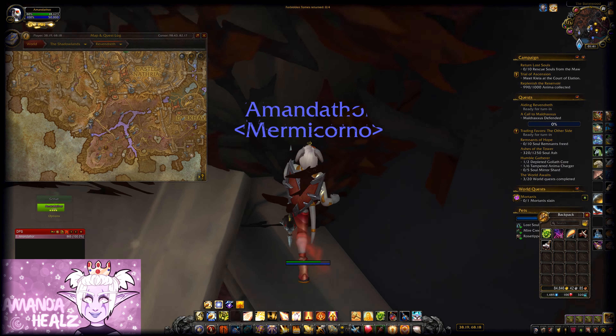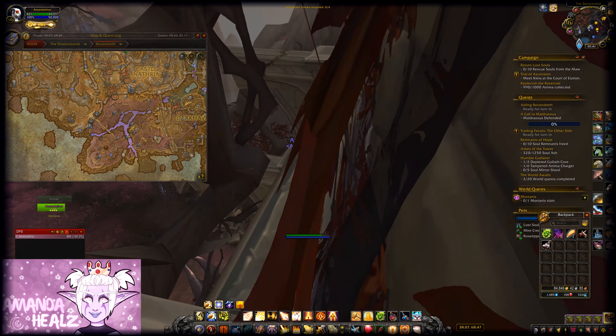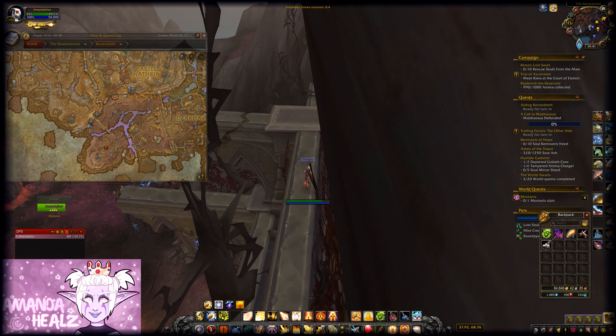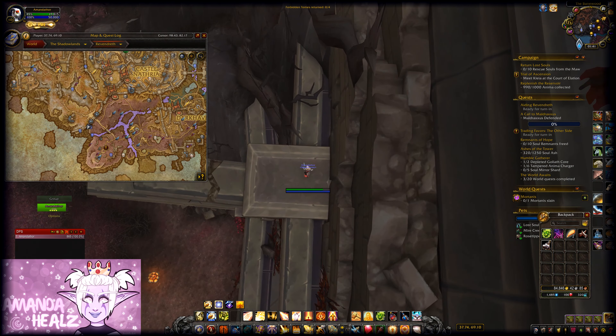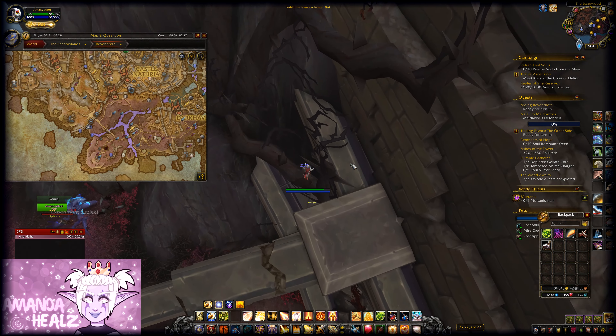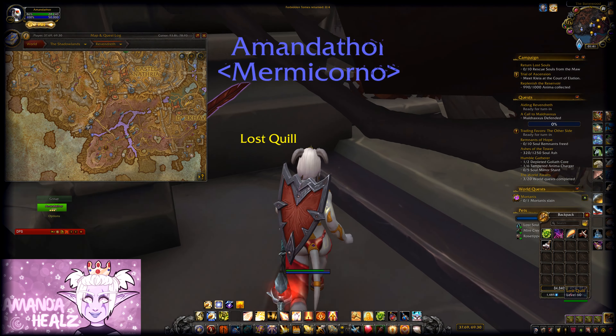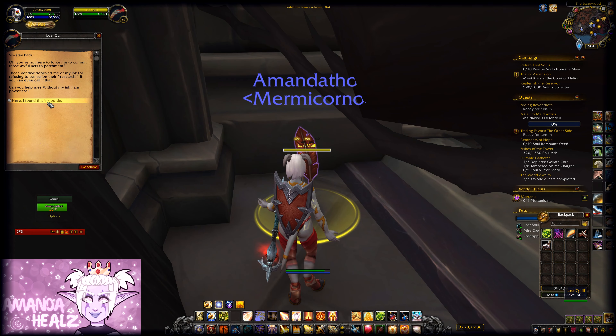Once you've reached this location, you will need to engage with a quill — talk to it and it'll ask if you've got the ink: 'I need my ink, without it I am powerless.' Give it the ink that you've found.